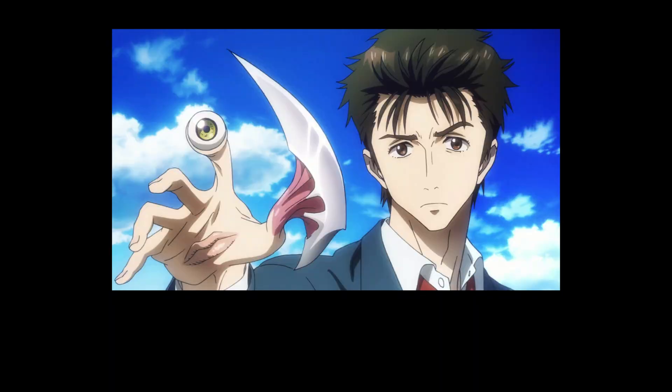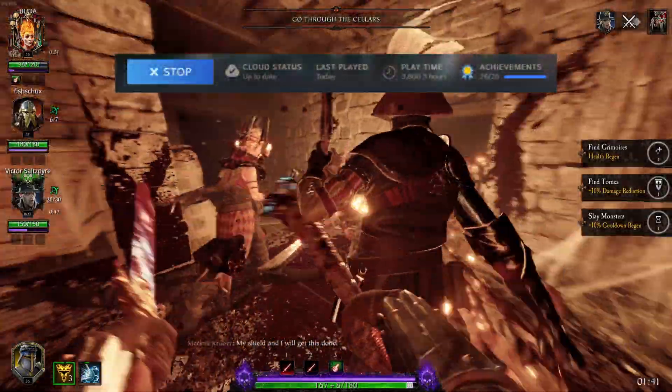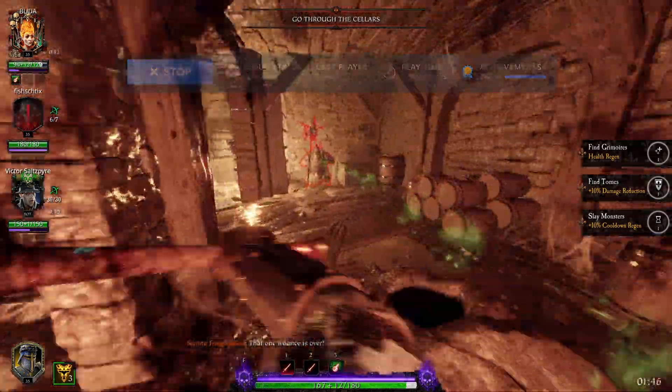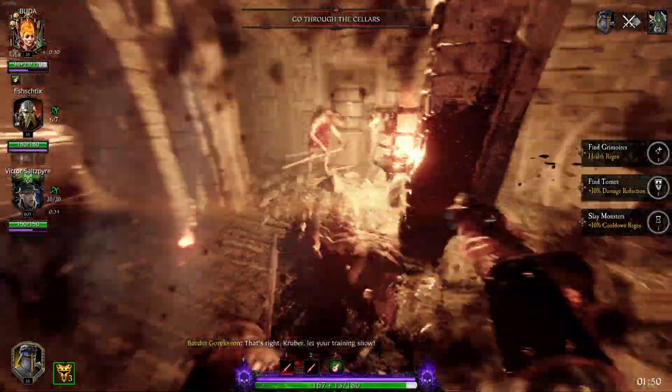Parasyte with a Y in it: 9.5 out of 10. It is quite literally almost as close to perfect as you can get. The concept is unique and brilliantly executed. The world feels so fragile and you as the viewer feel those stakes.